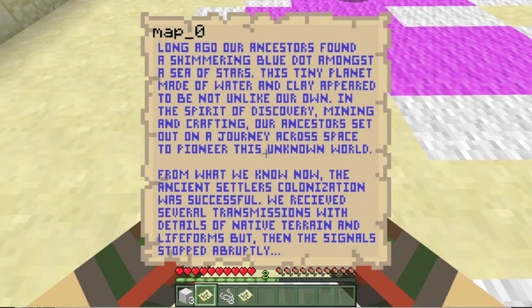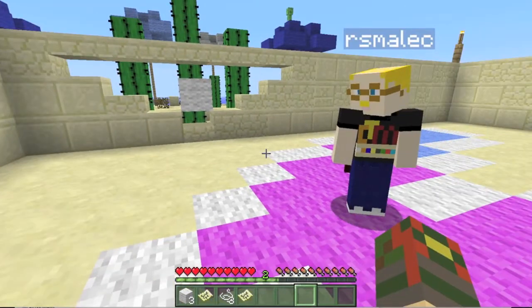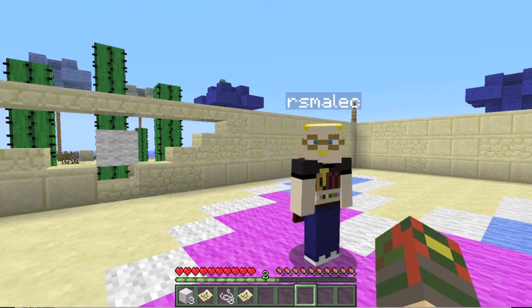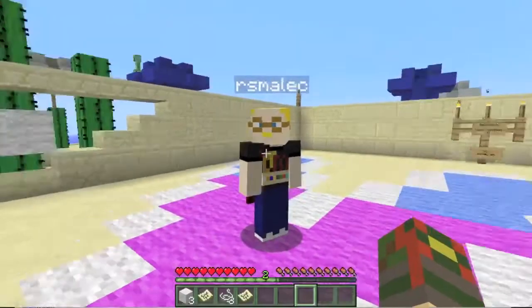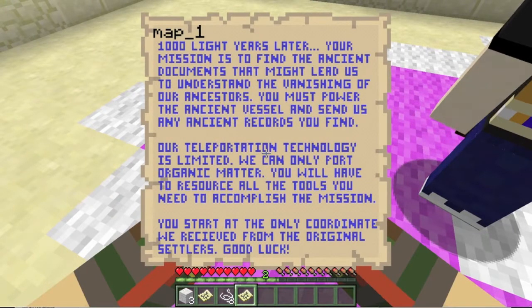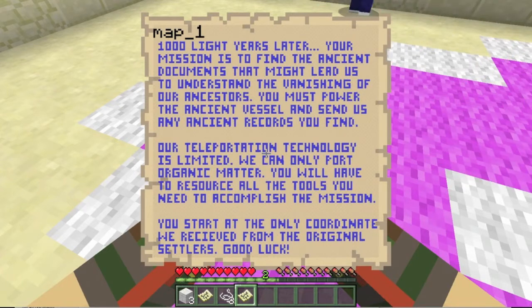'From what we know now, that ancient colonization was successful. We received several transmissions with details of native terrain and life forms, but then the signal stopped abruptly.' Map one says: 'One thousand light years later, your mission is to find the ancient documents that might lead us to understand the vanishing of our ancestors. You must power the ancient vessel and send us any ancient records you find. Our teleportation technology is limited - we can only port organic matter. You will have to resource all the tools you need. You start at the only coordinate we received from the original settlers. Good luck.'